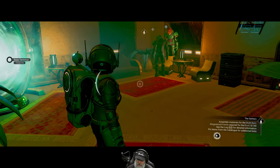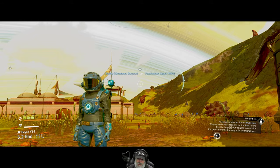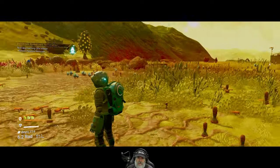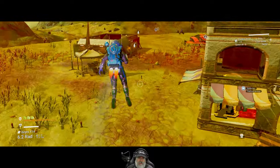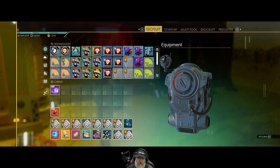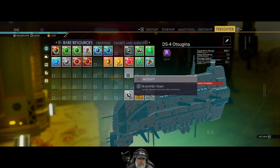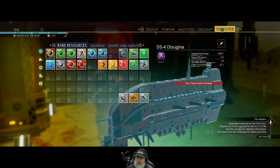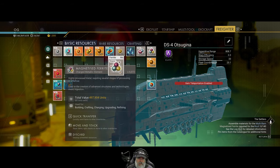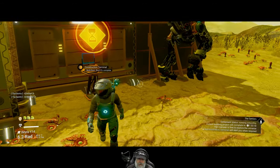We need to assemble materials for the multi-barn — magnetized ferrite required for the roof. It looks like the walls are done, now we've got to do the roof. Sentry broadcast detected, localization signal weak. We need 140 magnetized ferrite. We've got basic resources right here. Okay, that's taken care of. Let's head back up to the freighter.